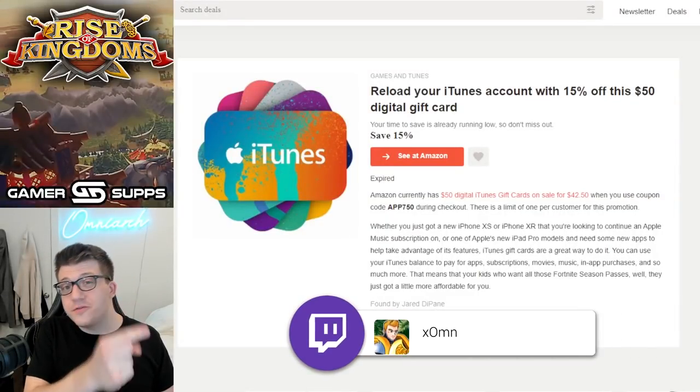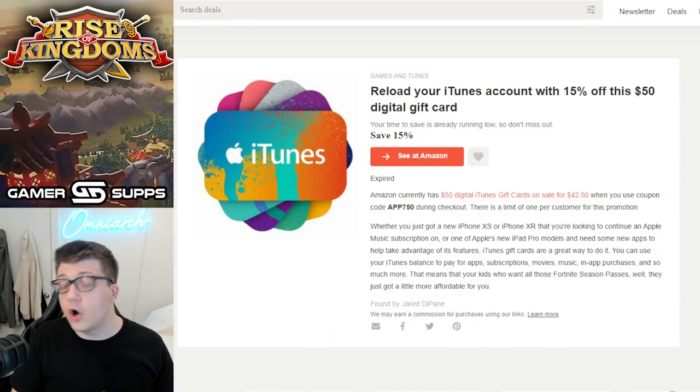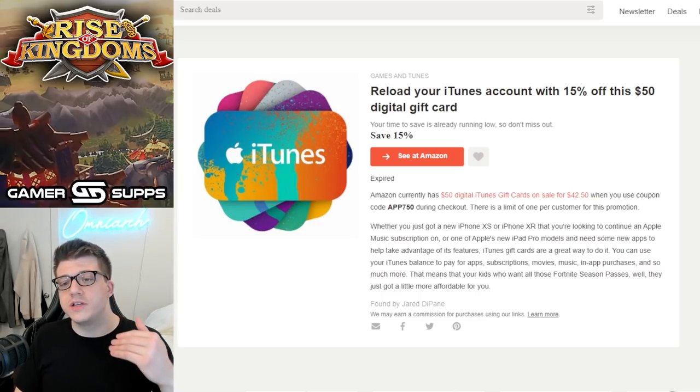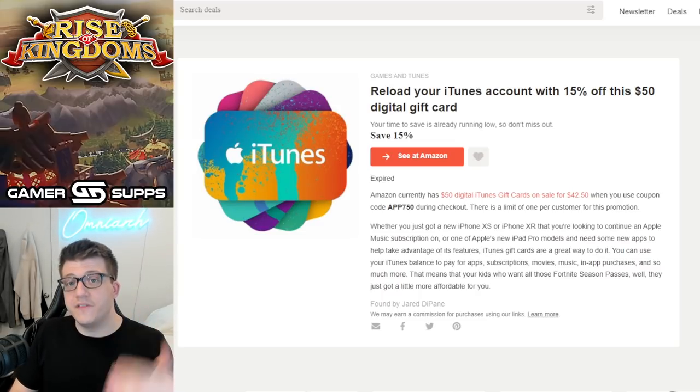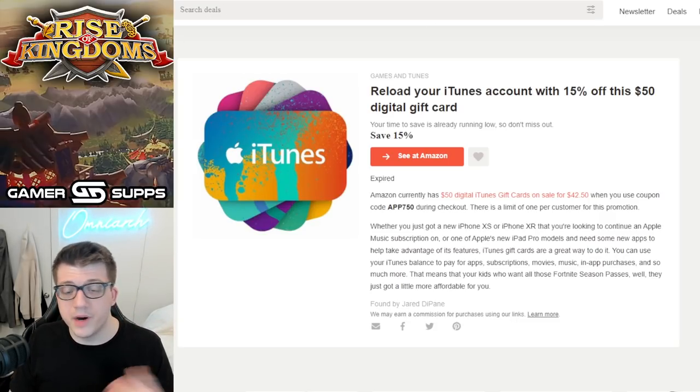Moving on to tip number four — this is a bit easier if you're playing on an iOS device, but it's also available for Android and Google Play devices. That is getting gift cards at a discount. This happens a few times a year, not all the time, but there are instances where you can get gift cards for cheaper. I'm on a website called Thrifter — you can also find these deals on Reddit.